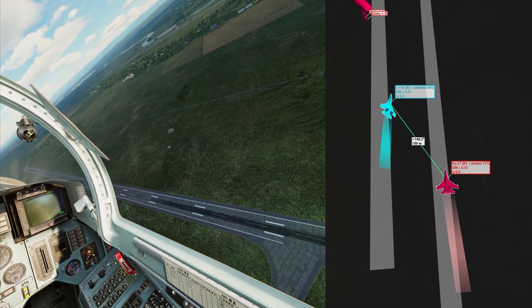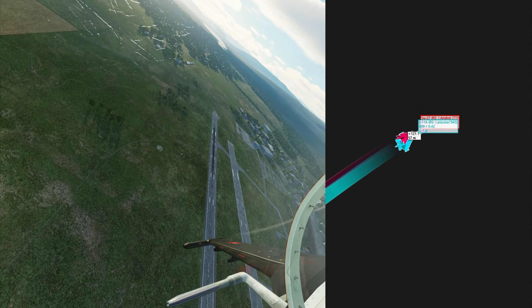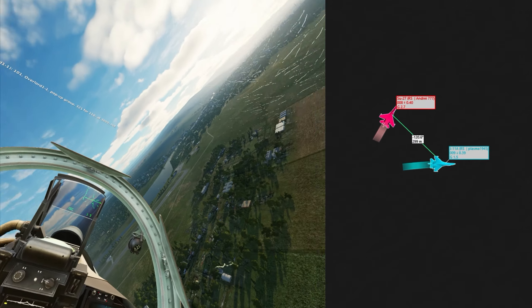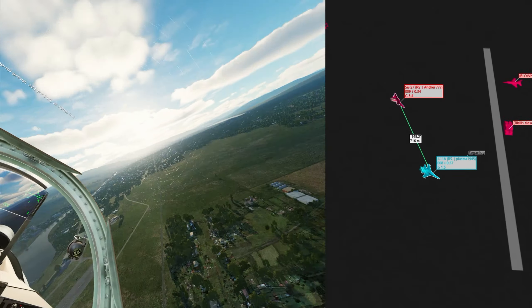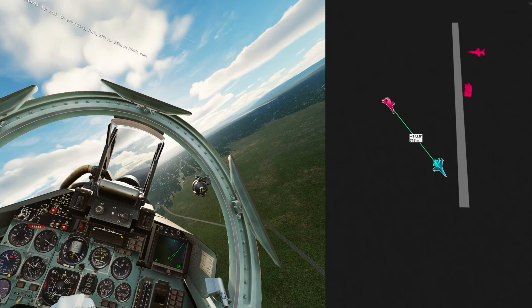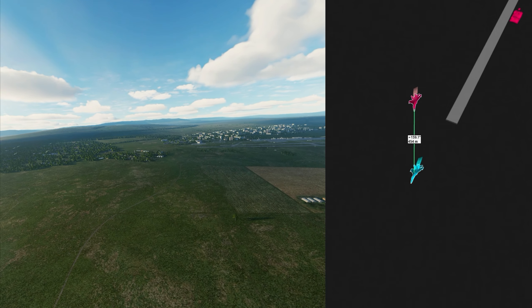I'll have a follow-up video on the PL-12 missile and its utilization as well — so that's coming up. For now, I've got Andre 777 from Red Star Squadron, who's just formed up with me as I was coming in from that sortie, and I think this is our first attempt at a joint landing. He's one of our new recruits. If you're interested in flying flankers and other aircraft and flying with us, go to www.redstardcs.com and you'll get a link to our Discord. We do all kinds of events, so you guys can hop in with us there as well.